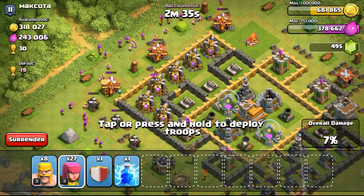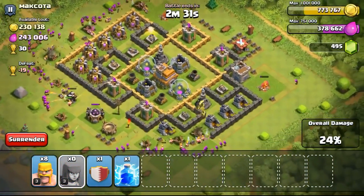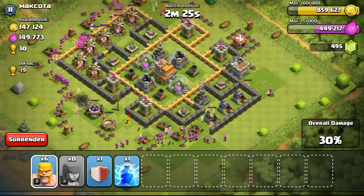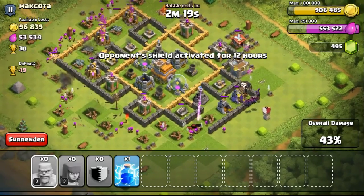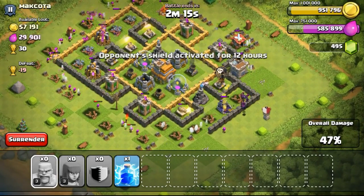My defenses are pretty weak for my Town Hall level and I'm not focusing on maxing them out. I'm trying to focus on structures that increase my offense — such as the army camp, clan castle, barracks, research lab, and spell factories. That's why I don't really bother about the defenses. I do not want to sacrifice my builders' build time on stuff I do not need. I also don't really need the gold mine and elixir collector right now.